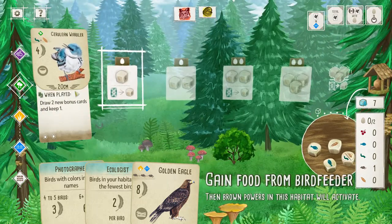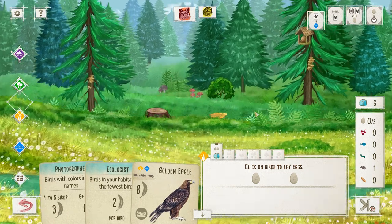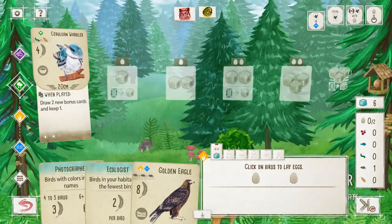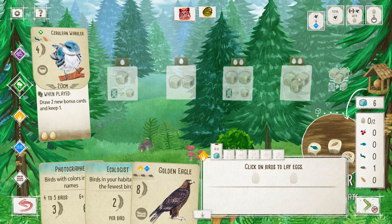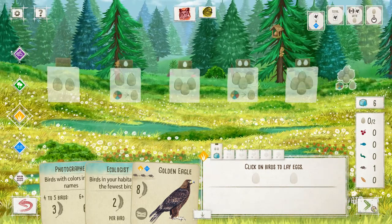Now that I played the Cerulean Warbler, I honestly don't know what I'm going to do. The rat's not there anymore — it was there at the start of the game. Even though I don't have any birds played in the grassland, I do want to get a head start and lay eggs just so I have those ready. Yeah, I'll go ahead and lay the eggs.